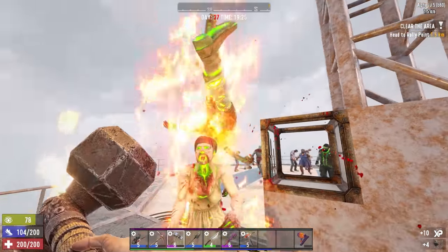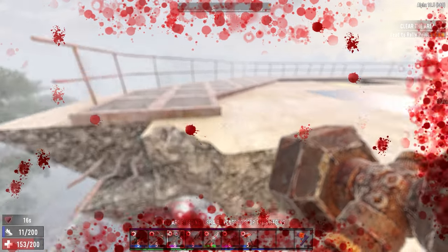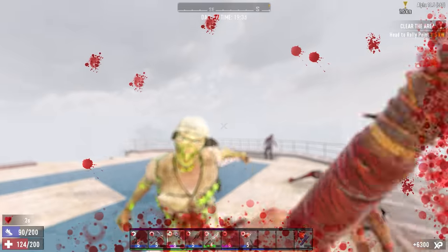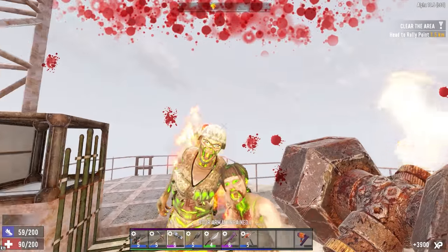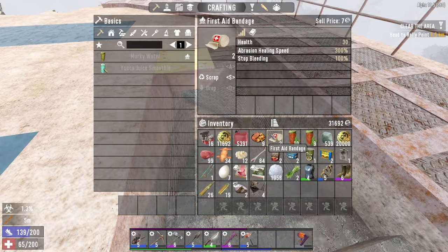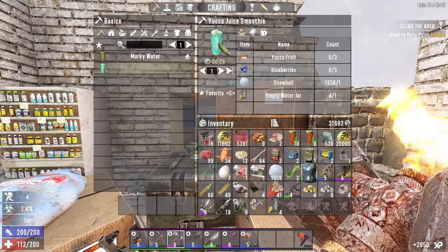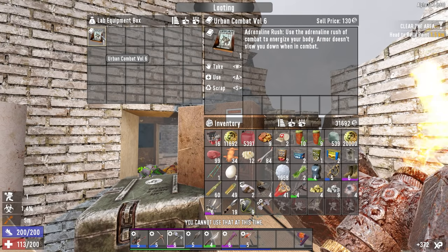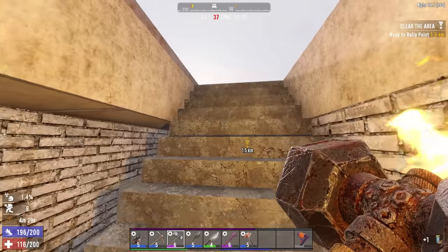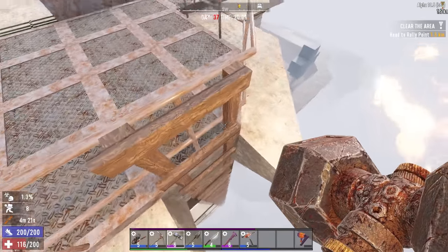Oh no, no, no — I haven't got any med kits or anything. That was really not good. Do I have bandages? Level six steel knuckles — not bad, but that just got me nicely injured right before horde night. Got an infection. That went terribly. I really need to get a gun because that's just — I ain't dying here. Yeah, I'm going to need a gun.